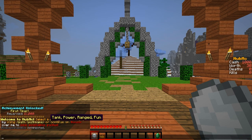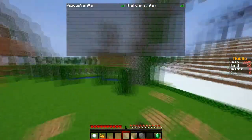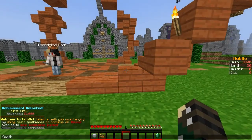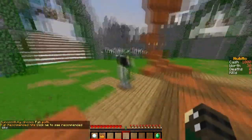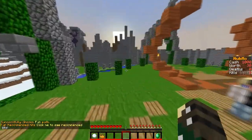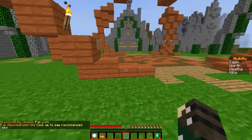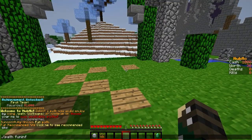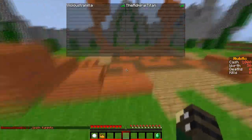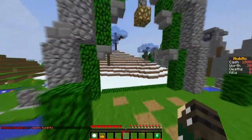Basically, with the shop, kits, and all, you can choose a path and it'll tell you kits that are recommended, so you can choose something that you really enjoy. You can do slash path fun info and it'll tell you all the kits that are in that category, so you can kind of categorize how you want to play. It's pretty cool.